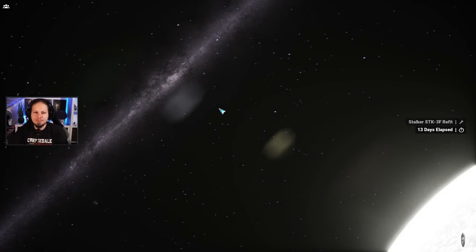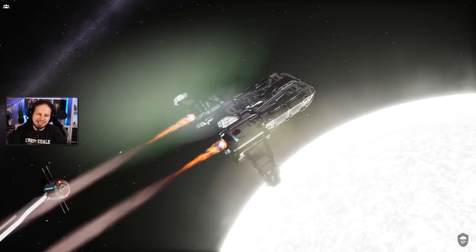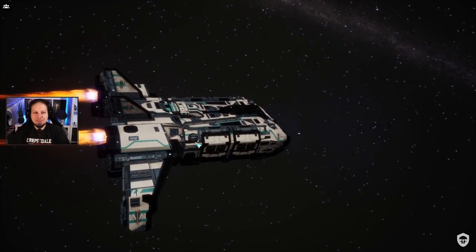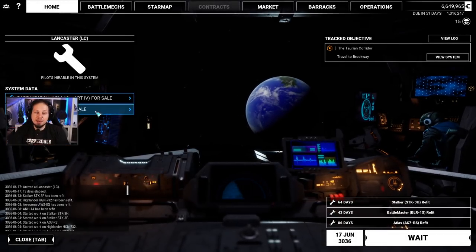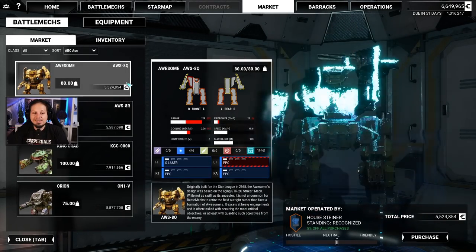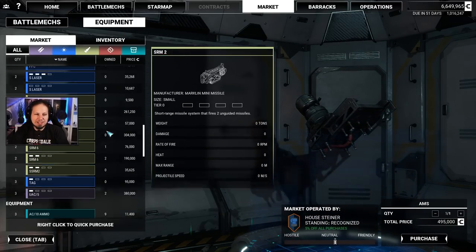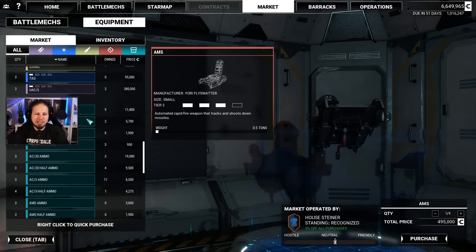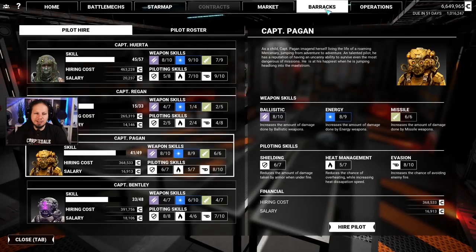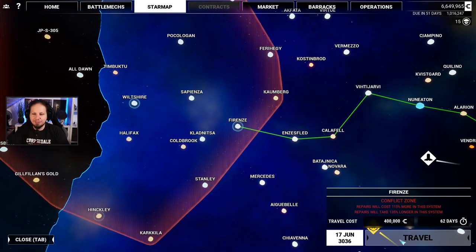Quick detour because there is a rare weapon system. There is an AMS for sale but we don't have AMS mounts yet. None of them. This is a good weapon system but I don't take it. We can get Ultra 5s. Single heat sink, streak, ultra ammo — no doubles there. Alright, I'm going to go back now.